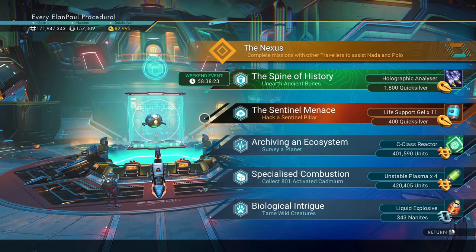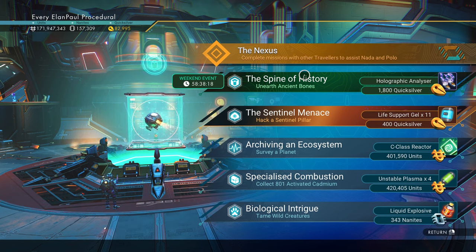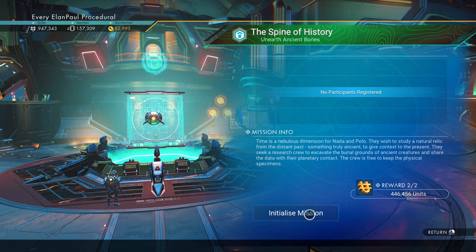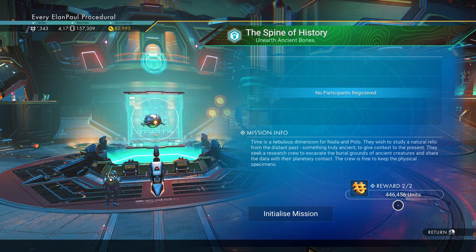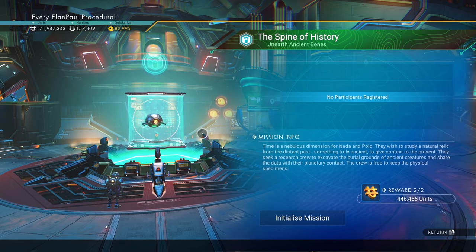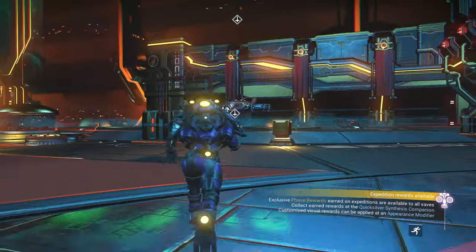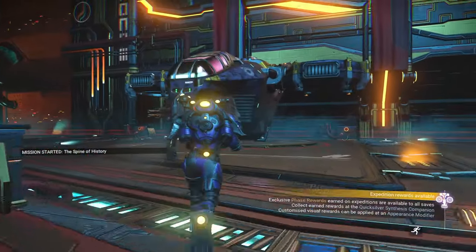Looks like we're unearthing ancient bones this time, so this is going to be digging up bones on a planet. We're going to get 1800 quicksilver plus a holographic analyzer — pretty expensive piece of equipment usually. Also getting another 446,000 units. I'm going to really need it as I'm running low on credits. Let's go ahead and start our mission, and we'll check out the quicksilver vendor when we're done to see what we can get.